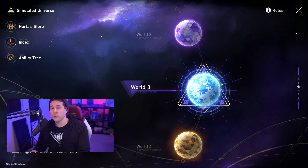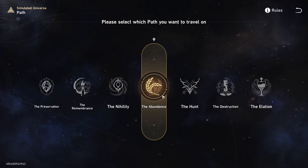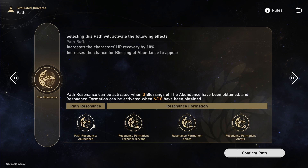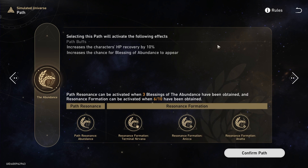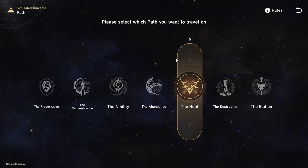A lot of this is going to involve the ability tree you pick in Simulated Universe. When you gain access to the path system, you might be a little confused. When you select a path, you gain access to something called Path Resonance. You'll also gain a small path buff, and the path you pick increases the likelihood of seeing those abilities as bonuses — whether from defeating enemies, opening chests, or visiting occurrences inside Simulated Universe.